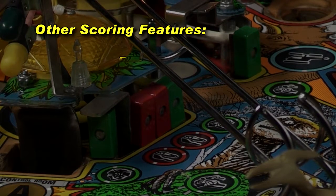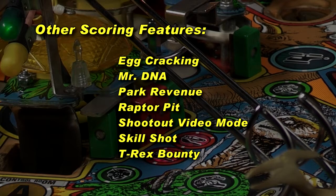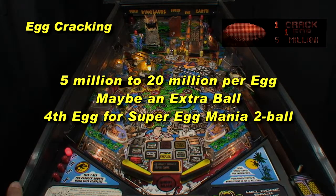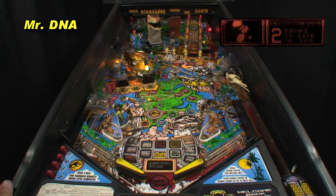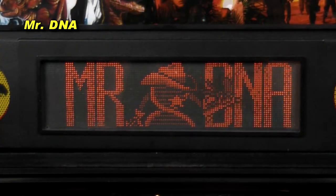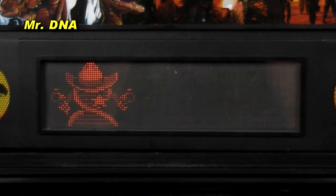Other scoring features add to the fun but won't boost your score much, especially with tournament settings. Hitting the Captive Ball repeatedly eventually cracks an egg for 5 million up to 20 million. Cracking the 4th egg starts Super Egg Mania for timed 2-ball play. Shoot the ramp 3 times or twice in a row, then the left Bunker Scoop for Mr. DNA, awarding 1 of 3 random choices selected with a flipper or trigger. There's over a dozen choices available.